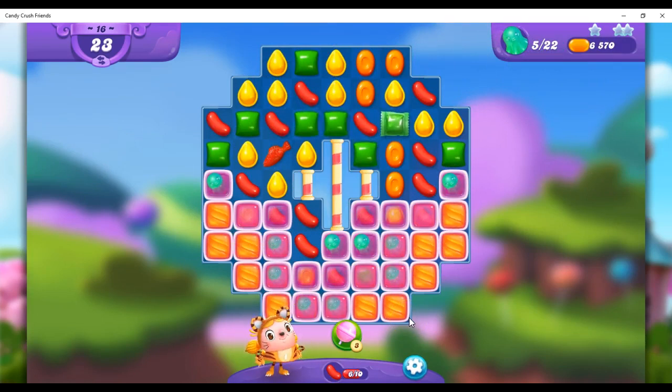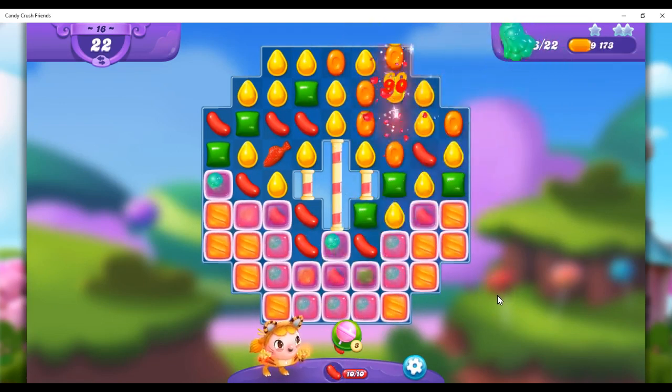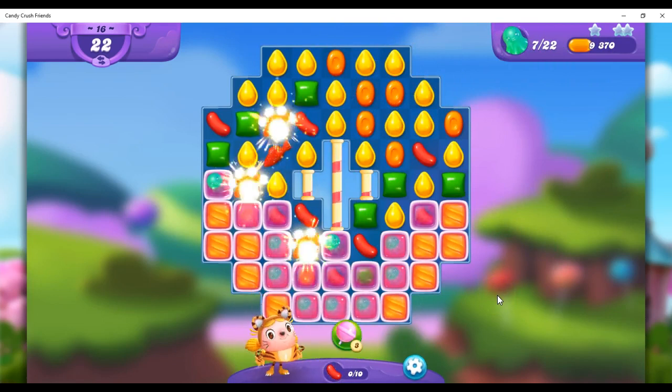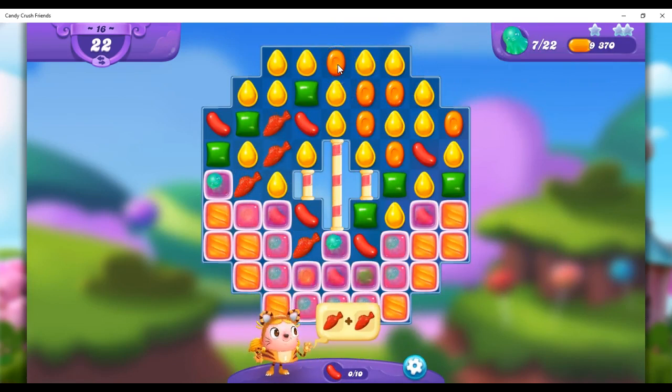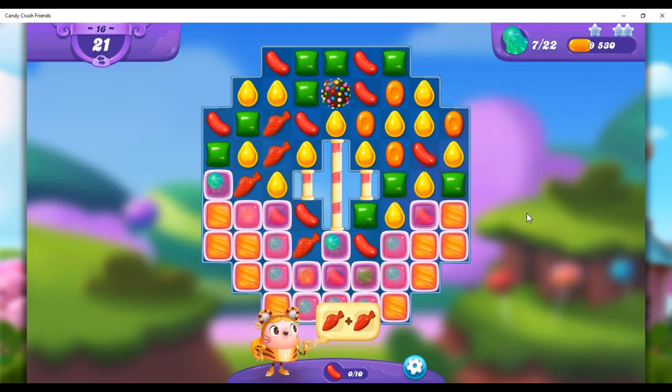I don't really like the combo on the Friends game. It's not like it is on the original Candy Crush. On the original Candy Crush, if you combine a striped and a fish or a wrapped and a fish, it'll send out three striped or three wrapped fish.